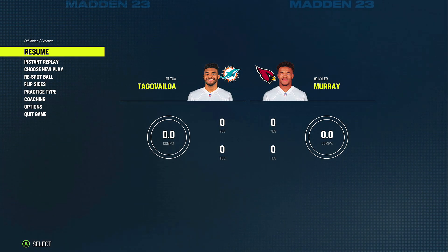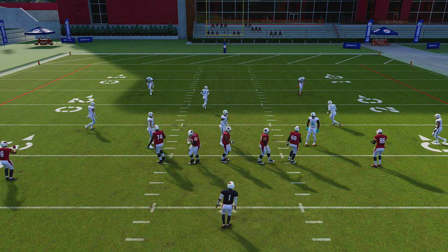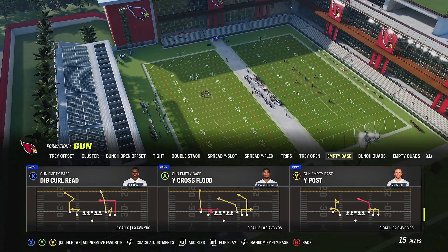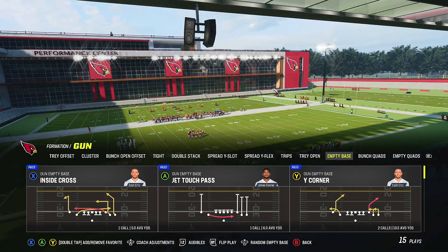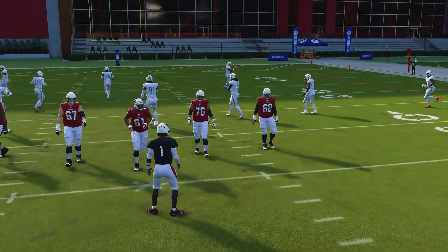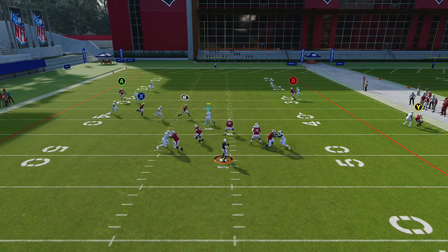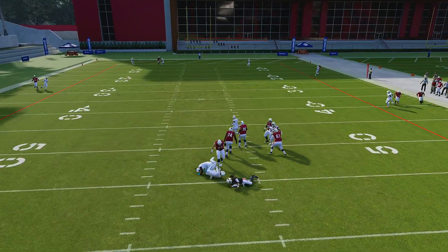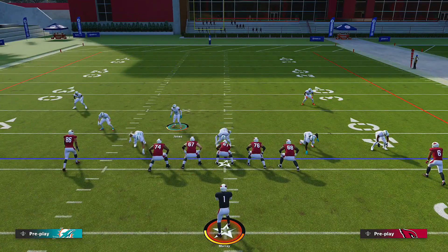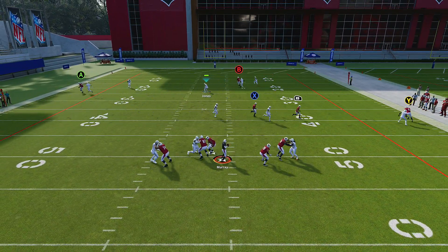If they want to throw corner routes, I'll use a bunch formation so you can see the play developing clearly. Let's run Cover Two Man — respot the ball to make it more realistic — and press shade underneath so you can see the effect on a corner route. The tight end gets open on the corner route. The D-path playing properly could cover that, so you can bring the D-paths over. You can pass commit if you know it's a pass. Watch the middle — anything but the corner route is getting open.